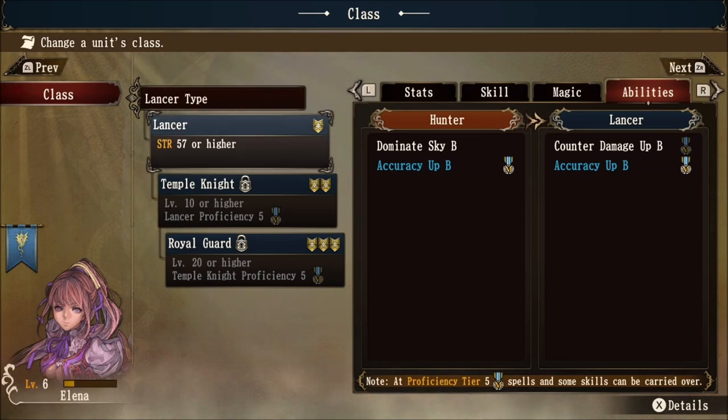Lancer has a passive ability called counter damage up B. If I were to change Elena over to a lancer and receive level five proficiency as a lancer, I can carry over that counter damage up B passive ability to all other classes I decide to go for. You receive one proficiency rank per level, so if I change her to lancer here, I will have to level Elena to level 11 in order to master the counter damage up passive ability, which then allows me to carry that over to any other class.